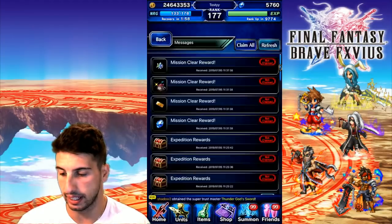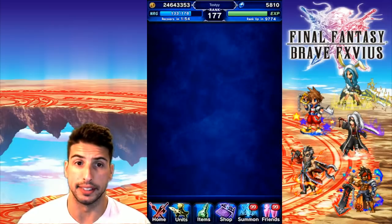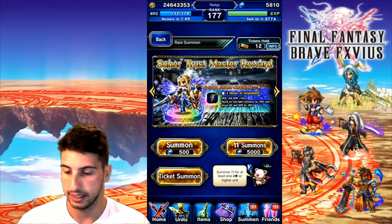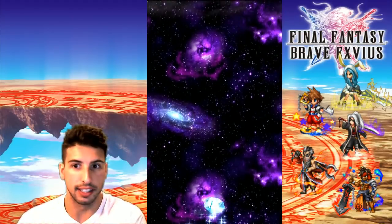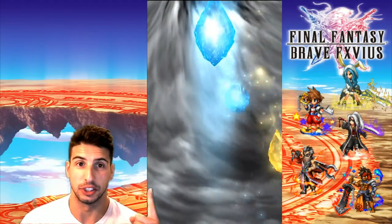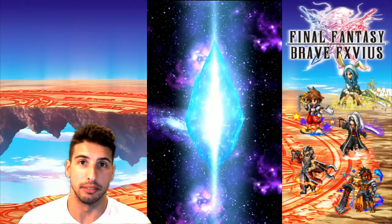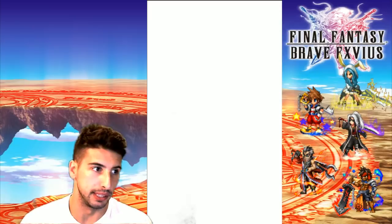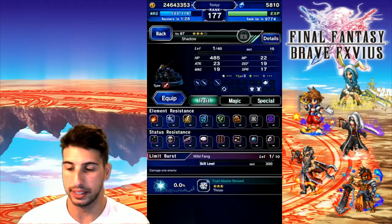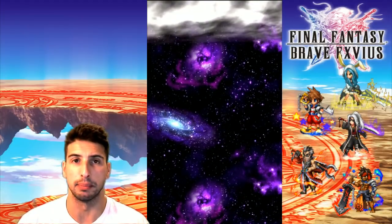I forgot I had the box right here — I think I have two more tickets in here. So we're gonna do the first step of summon, 12 tickets total. Let's see if those tickets can bring us at least one CG Charlotte, because she looks amazing. I am missing a good magic cover tank — the only one I really have is Barrel, but Charlotte looks pretty amazing.